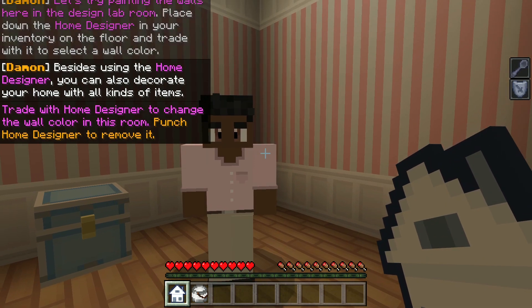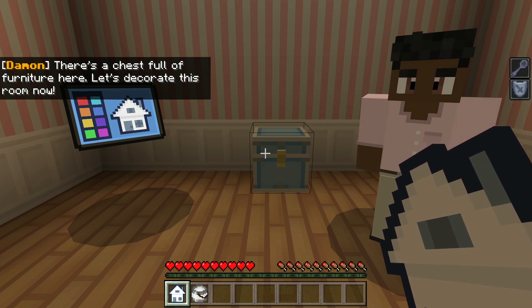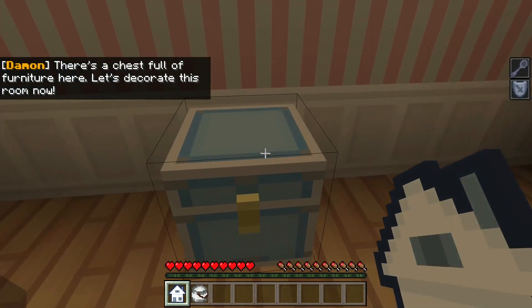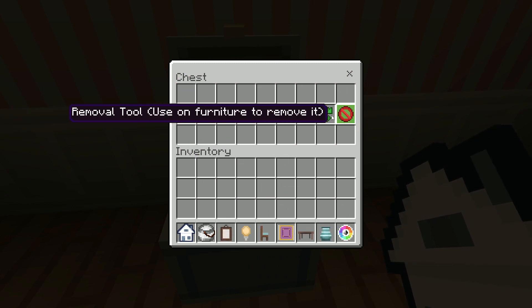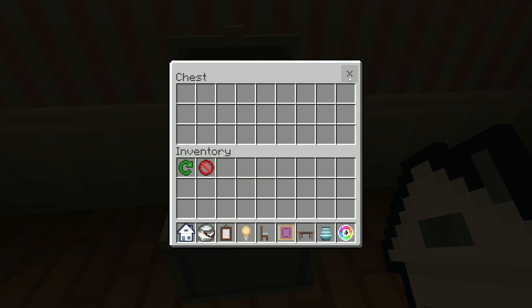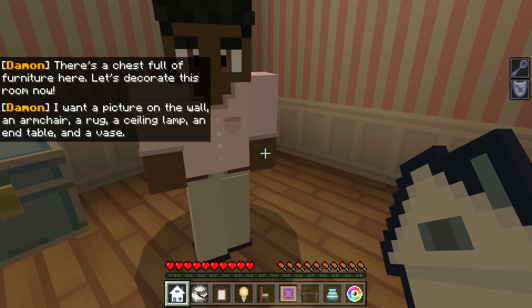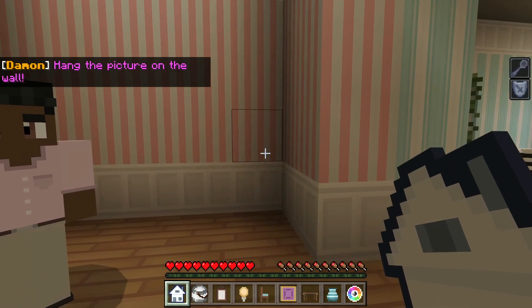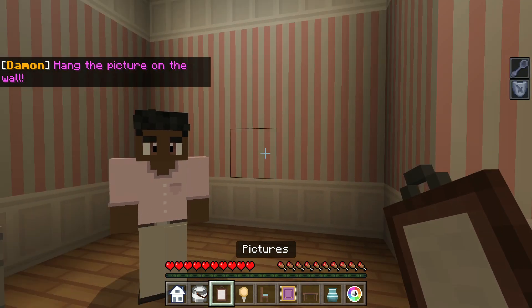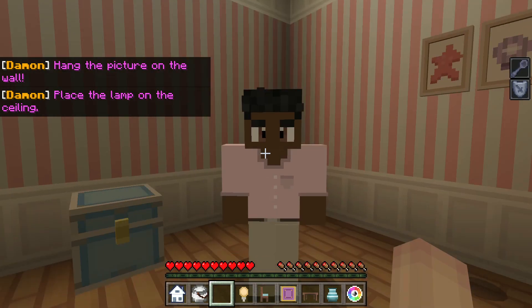You can also decorate your home with all kinds of items. There's a chest full of furniture here. Let's decorate this room now. I want a picture on the wall, an armchair, a rug, a ceiling lamp, an end table, and a vase. Hang the picture on the wall. That is adorable.